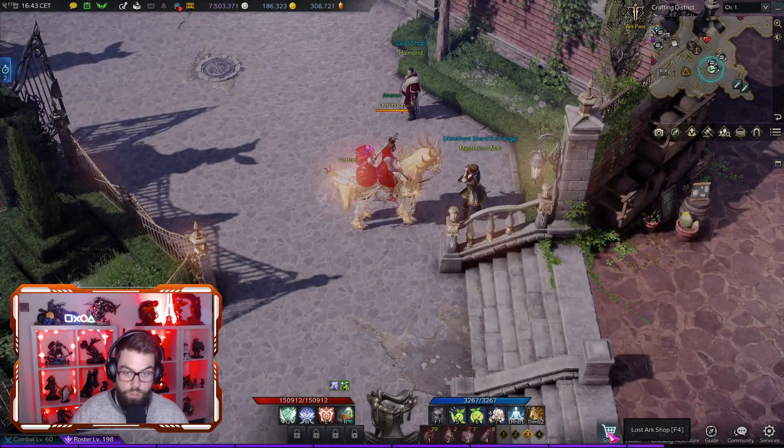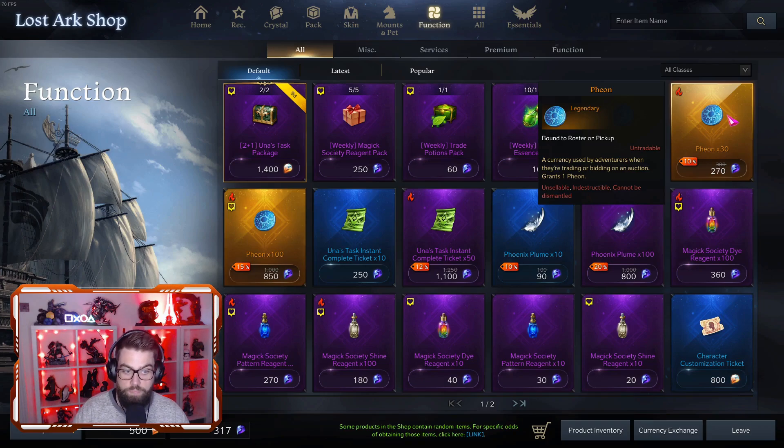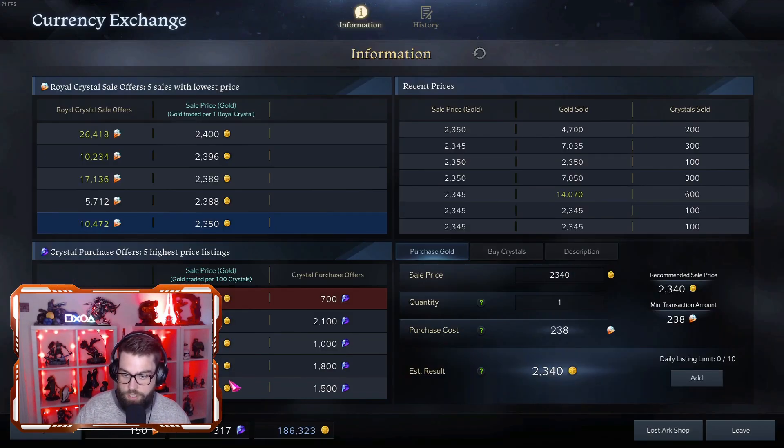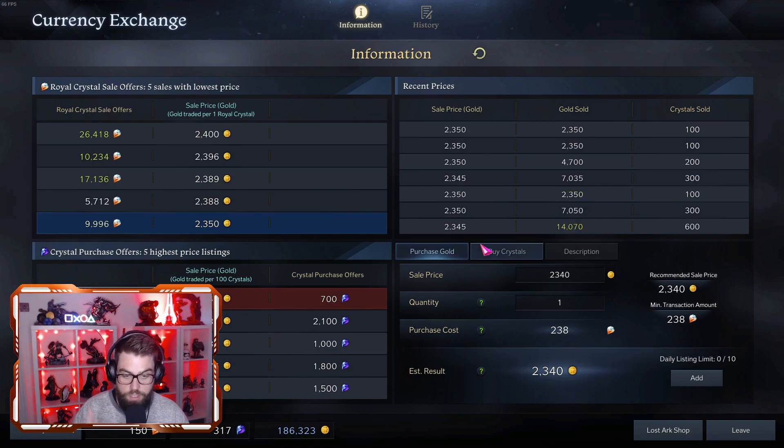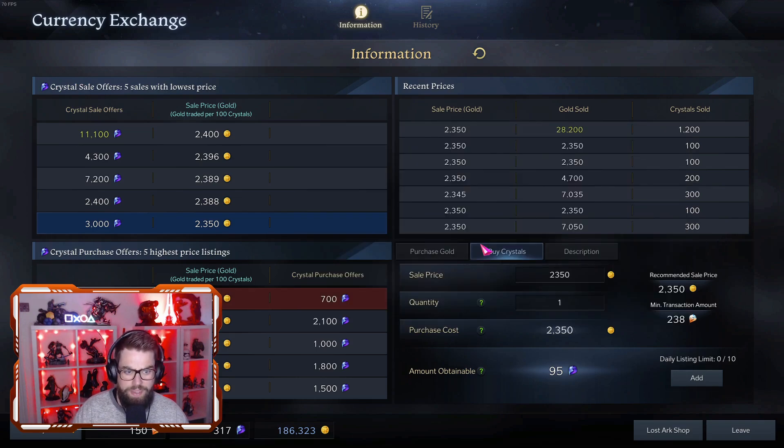125 Theons right now, if you were to go into the store, you would go to Function and get 100 here for 850 crystals. Then the next best option to get the rest would be the 30-pack — and that alone, if we say somewhere between 2200 and 2300 gold per 95 crystals, comes out to around 26,000 to 28,000 gold just for 130 Theons. And that is not even enough to gear your character with five accessories and a stone.